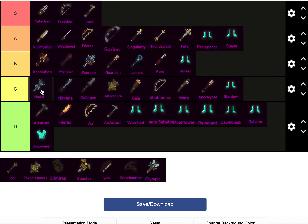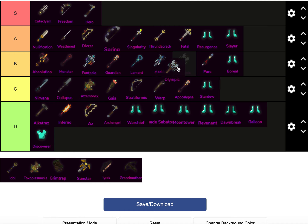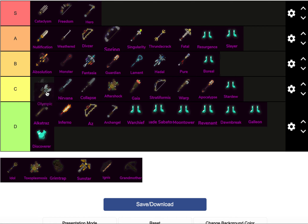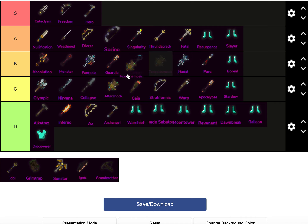Hadle — high C tier, maybe B tier, probably above Pure. Toxo — probably above Hadle, probably above Lament, maybe even above Guardian. The existence of Fantasia and Absolution makes things complicated. With 1.20 making Poison Shaman good, Toxo could easily be S tier if Poison Assassin becomes meta Assassin.